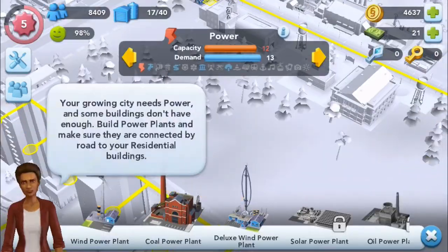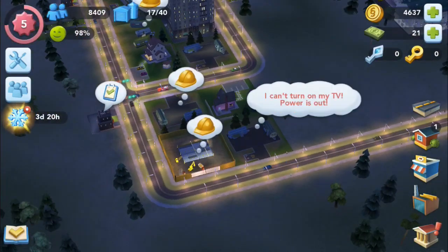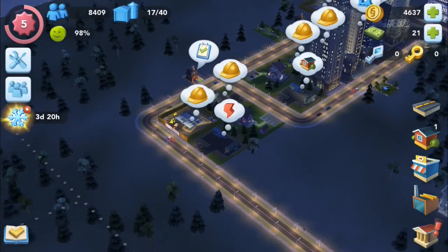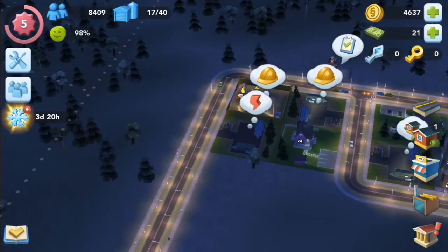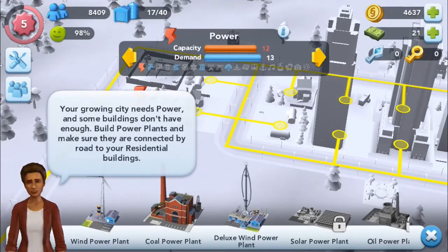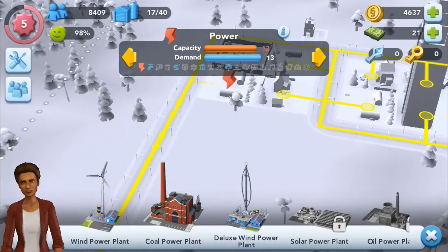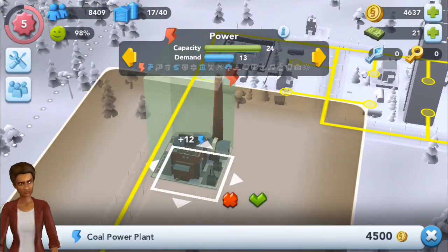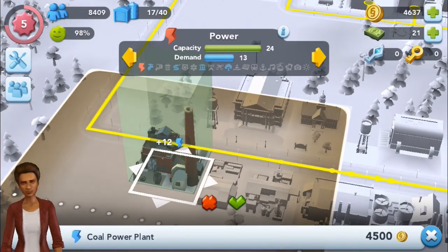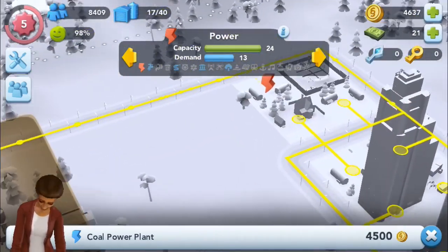The city hall gives me 3,000 simoleons a day, so I'm keeping my happiness high in my city. Someone doesn't have power - oh sorry citizen, I can't turn on my TV either. Let me fix that - I should just make some power stations.